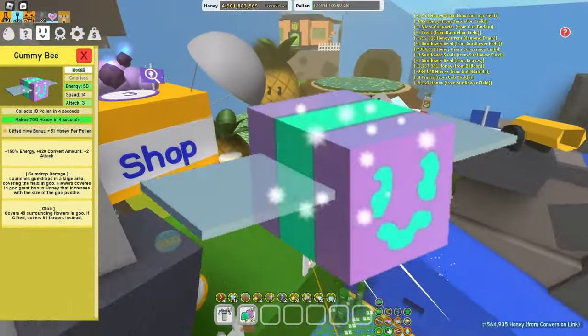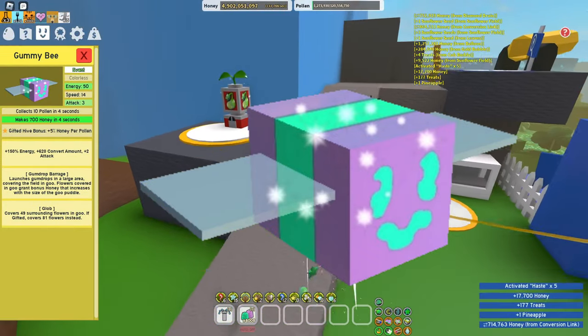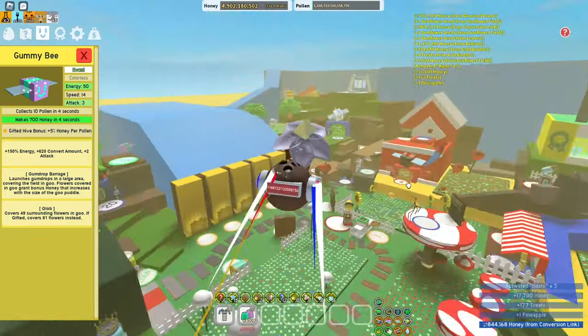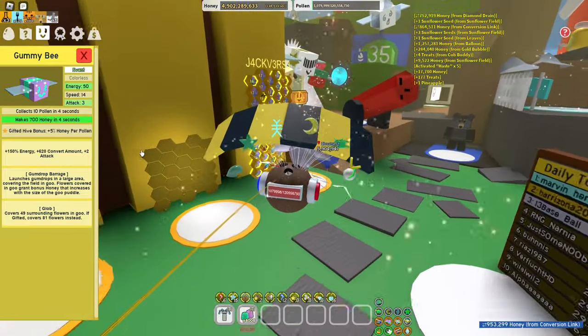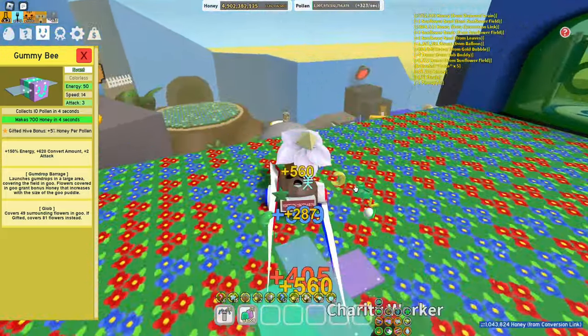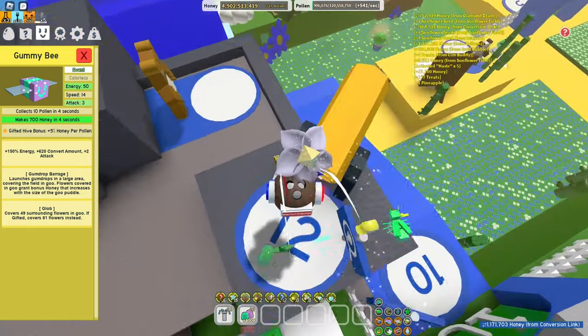Next up we have Gummy Bee. The main reason to gift this one is the gifted hive bonus of plus 5% honey from pollen, which allows you to make more honey from the pollen you're collecting. It's also good because you can get more goo from the Glob ability, but apart from that, there's not much else to say aside from the increased honey output.